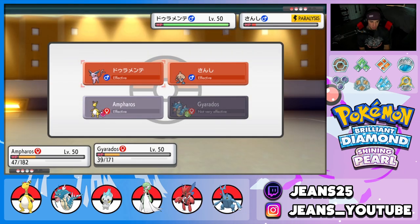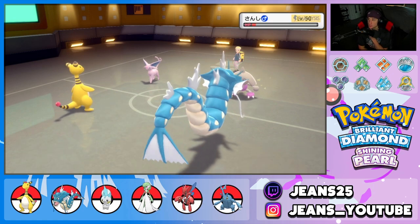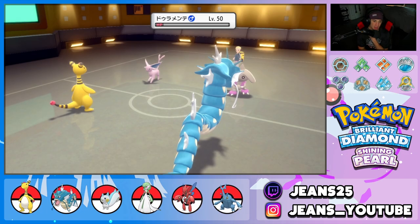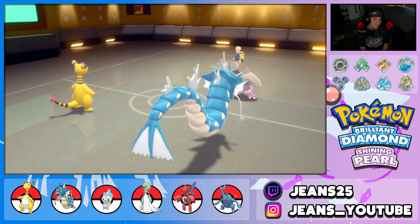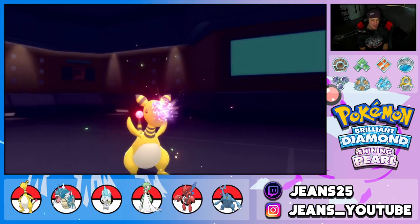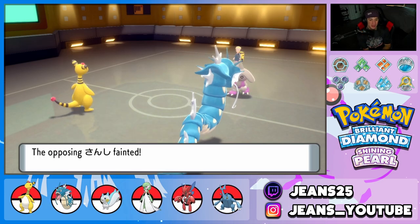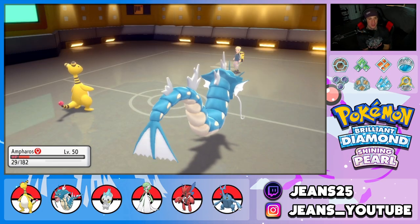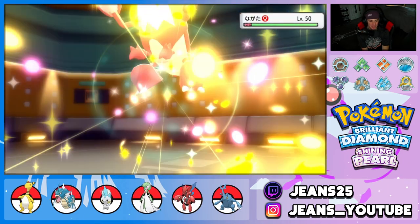I might just go for a Discharge now — take out Hitmontop and go for Waterfall to get off as much damage as I can on the Espeon. Wow, that Espeon did a ridiculous amount of damage. He's paralyzed again — I think he's trying to Protect three turns in a row. I feel so bad, but Waterfall comes out here and that's GGs. Hitmontop getting paralyzed three turns in a row — I apologize, the RNG is fully on our side.